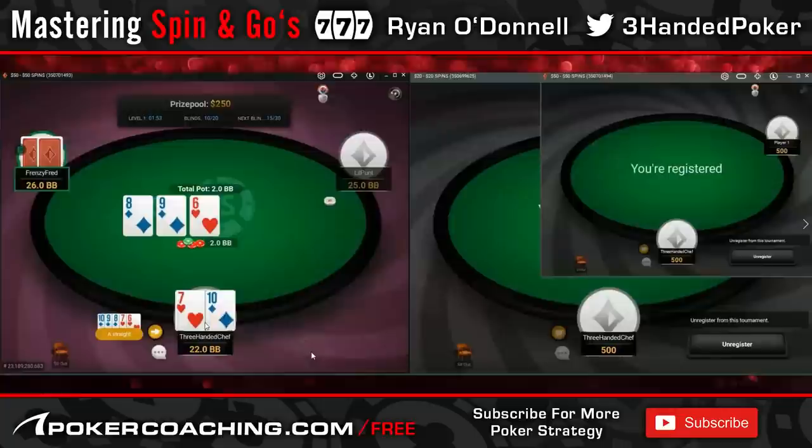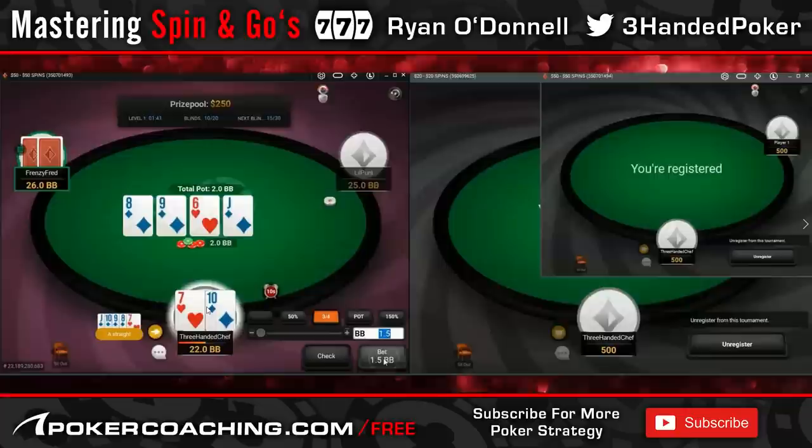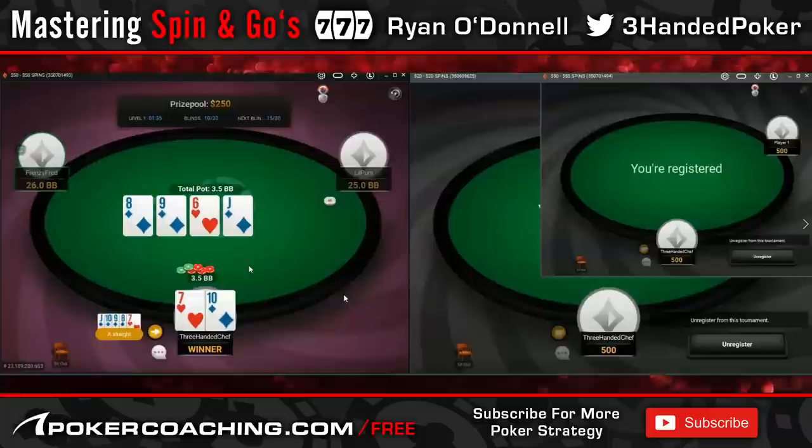This is a raise or a limp. At shallower stacks — 15 and under — I would raise it always; a bit deeper, I'd limp it. EV is the same, and I'd probably mix it. I don't know who little pun is, and that would be a big reason for limping — we've got insta position. So money flows this way; we're going to make EV on little pun, given that he has a name like 'little punt' — probably just punting about a bit.